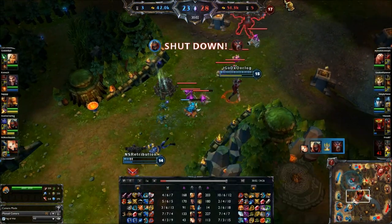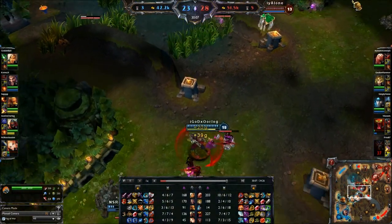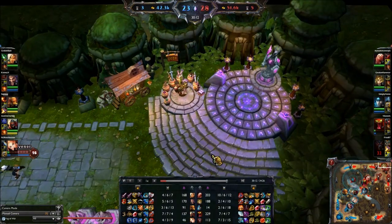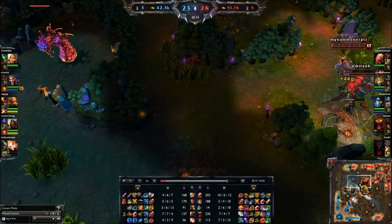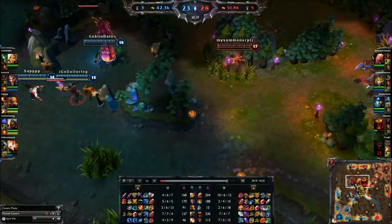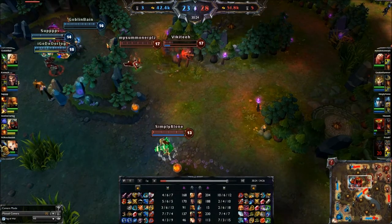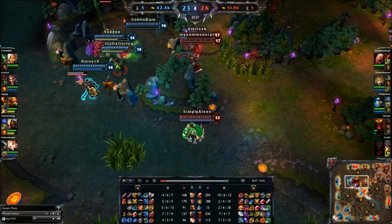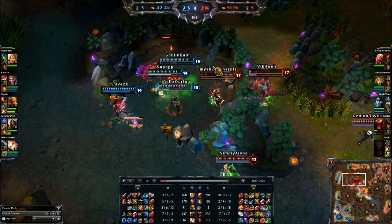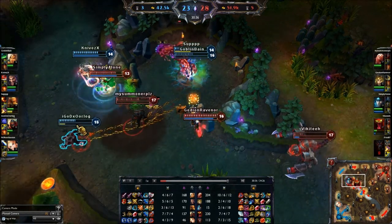I died so Cho'Gath could live, and that's fine. Another thing you can do with Warwick: if you're trying to run away, make sure you get someone below half health. Warwick is really good at turning around and killing people with his ulti. They should have gone into the pit - when you go into the pit, you make sure you're not tanking Baron, and that's pretty easy to do.